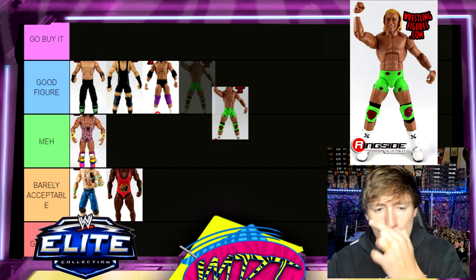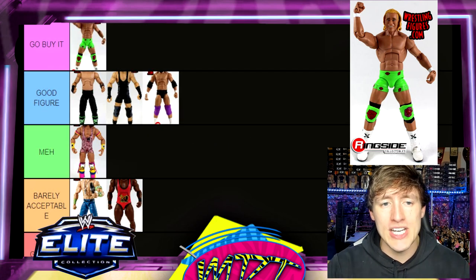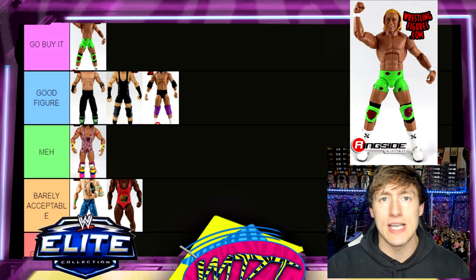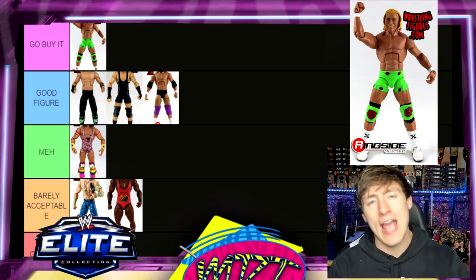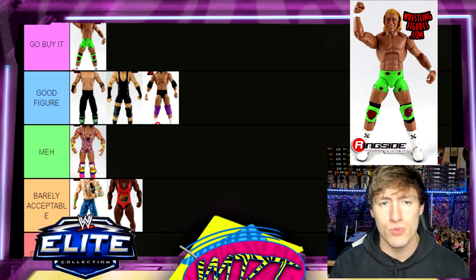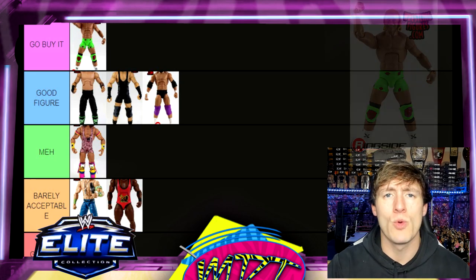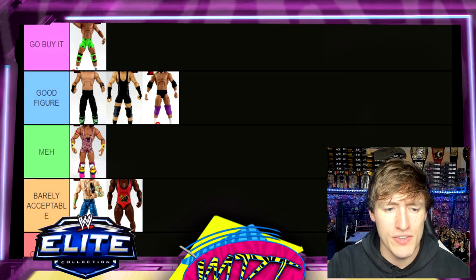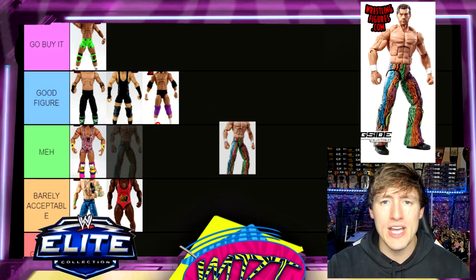Next is Billy Gunn from Elite 27 — to pair with our Road Dogg figure. I'm putting this in Go Buy It. I like the formula and the head sculpt, you get some cool accessories, and the fluorescent green really stands out on the shelf. You can add a Mr. Ass decal on it too. He moves around really well on ball joints. Solid figure — Go Buy It.